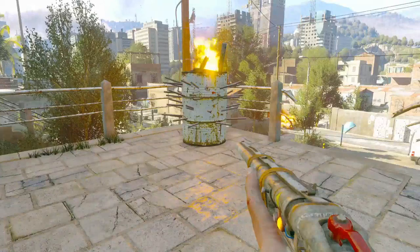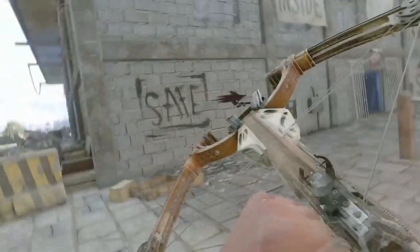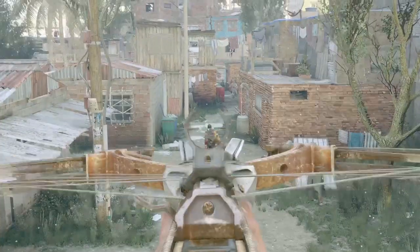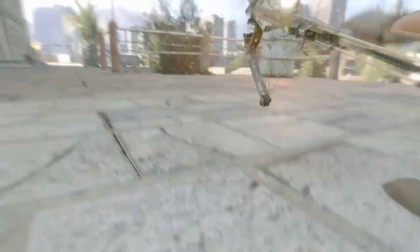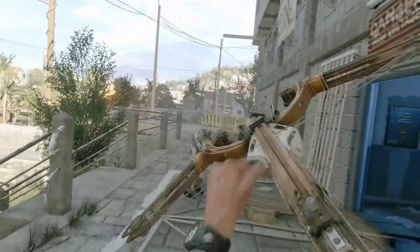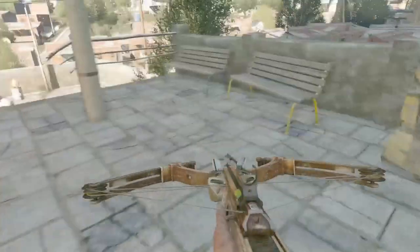I'm going to quickly test this out with a crossbow. As you can see, you can add the explosion effect to any of your guns or crossbows. You can also use this with any modified gun — like an infinite ammo gun — it doesn't really matter. But the impact won't change; it's just the sound effect that changes.